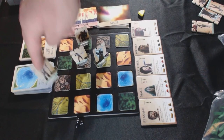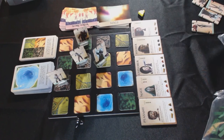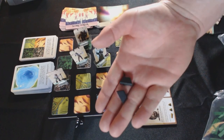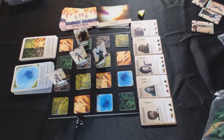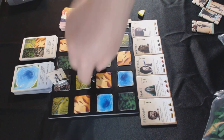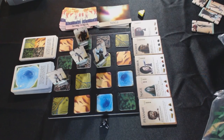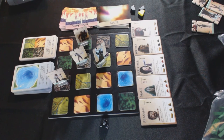The peasant could move. I could try to get some nickel — which is the black pieces here, your resources. So he could say, let's say I want to roll for it. Got a 2. So I would get 2 nickel.